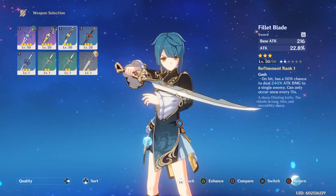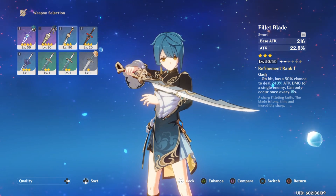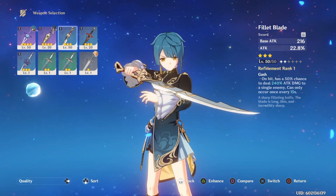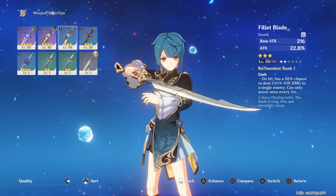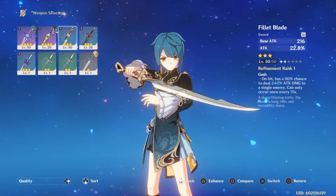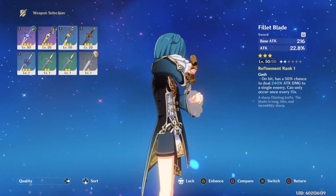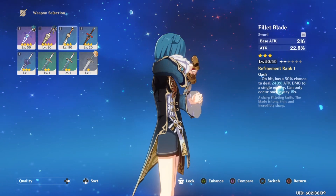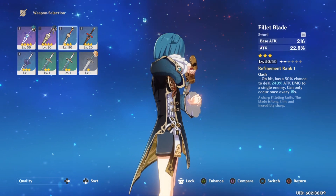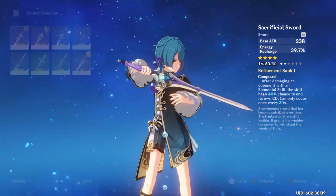I tried Prototype Rancour and didn't like it. Another option if you don't have a four-star sword is the Fillet Blade — on hit it has a 50% chance to deal 240% attack damage to a single enemy, similar to Prototype Animus but it's only a three-star so it's much easier to get. I'd recommend it if you don't have a four-star sword that helps with elemental skill and energy recharge, but I prefer the Sacrificial Sword to get his elemental skill up as quickly as possible.